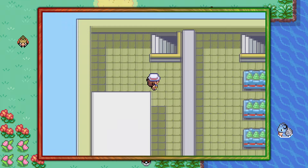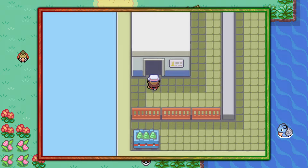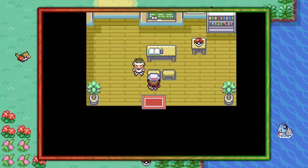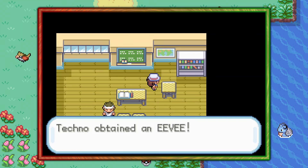Once you're at the top floor — the roof — you'll be able to find this small little room with a sign that says 'I know everything.' Go inside, skip the 'I know everything' guy, and just pick the Eevee up off the table.